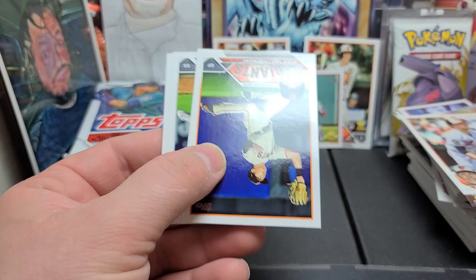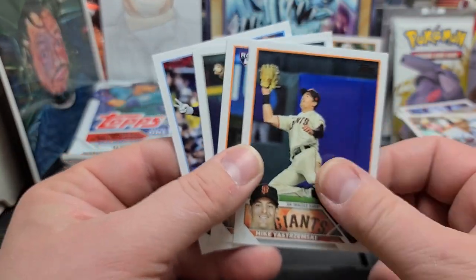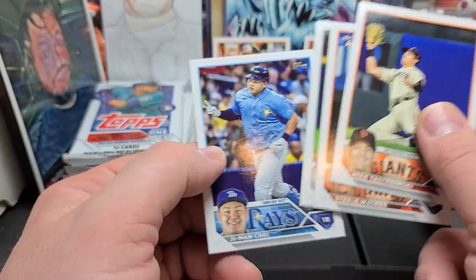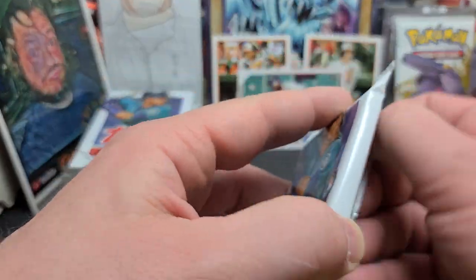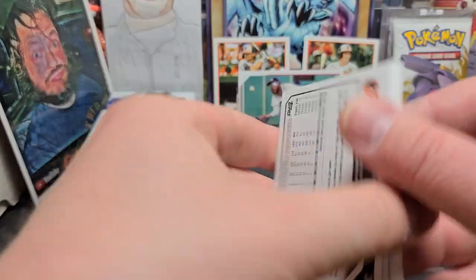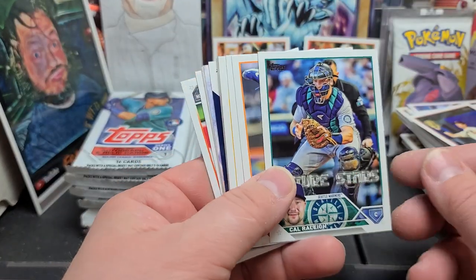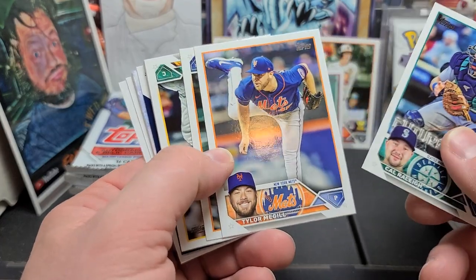Mike Yastrzemski, Steel Walker, Tim Anderson, and G-Man Choi. Okay, now we're at the halfway point — time to pull something big. Let's get us a superfractor or something cool like that. I haven't pulled anything big in a long time. You guys have to stay tuned for my pickup videos from the Arizona State Card Show — I've got a couple of really great pickups.